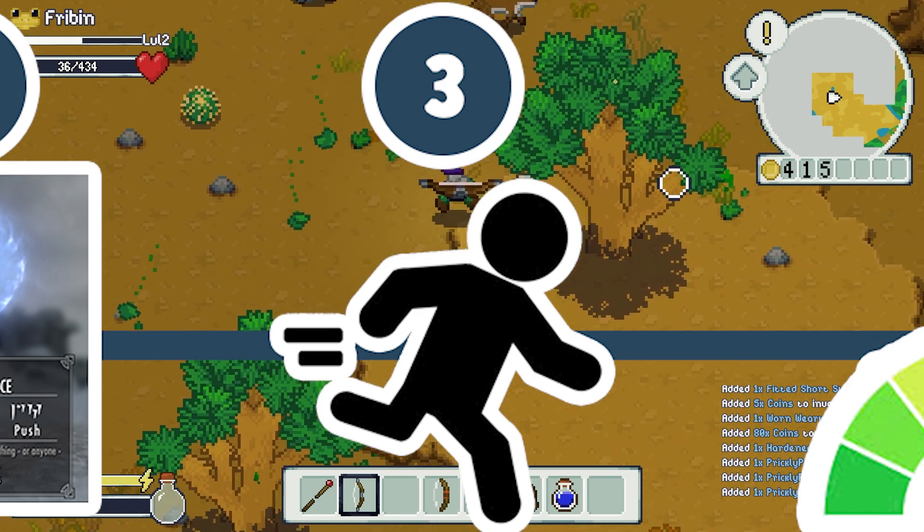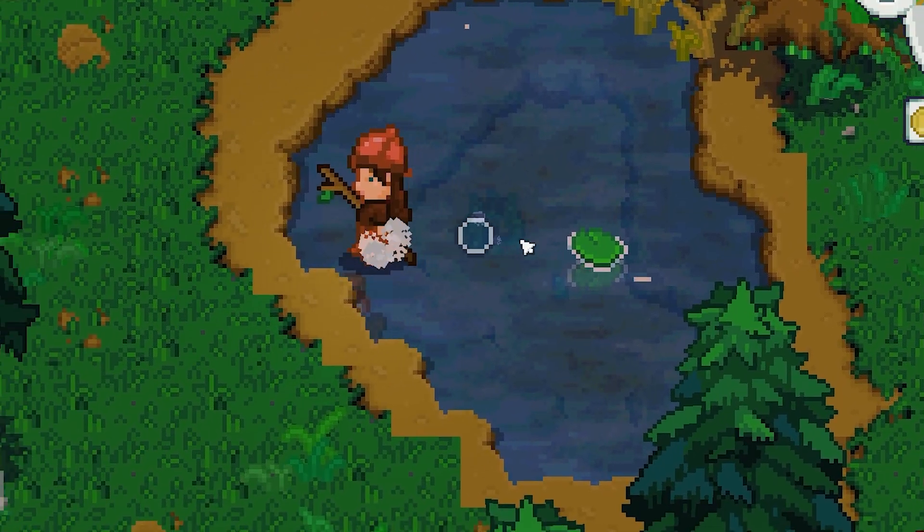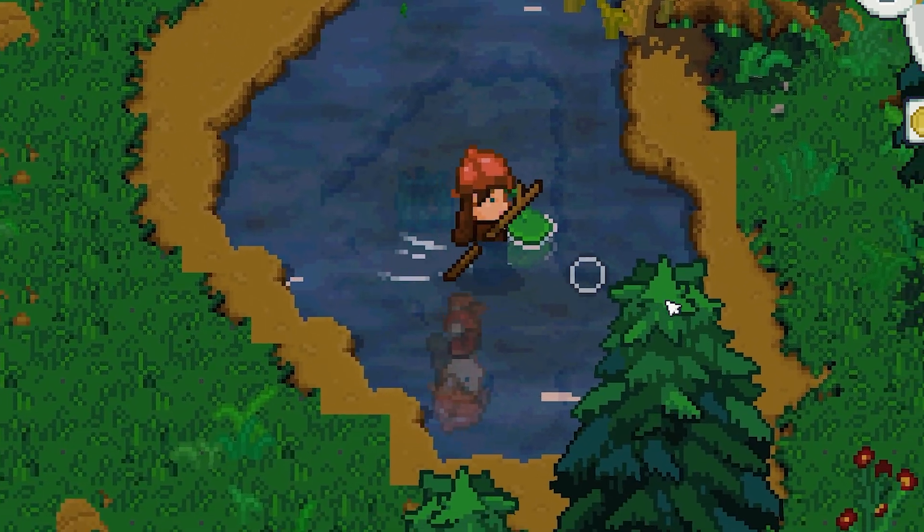To make combat feel even better, I've updated the dash effect to be pixelated, added a water ripple effect when you move through shallow water, and little trails that follow the player.